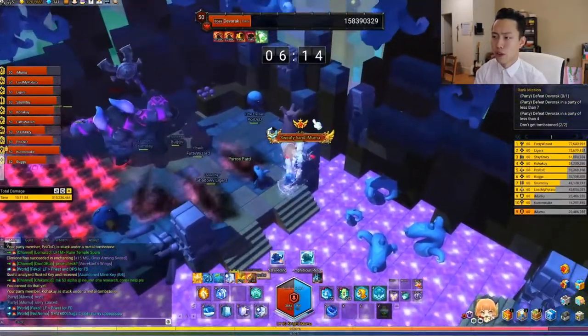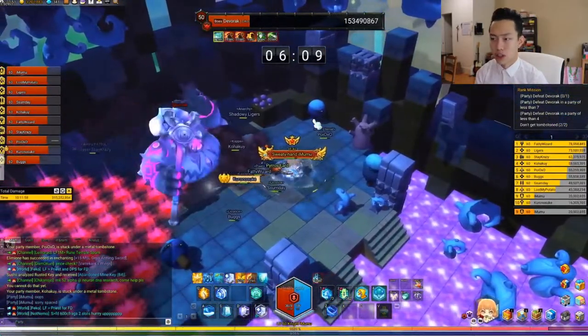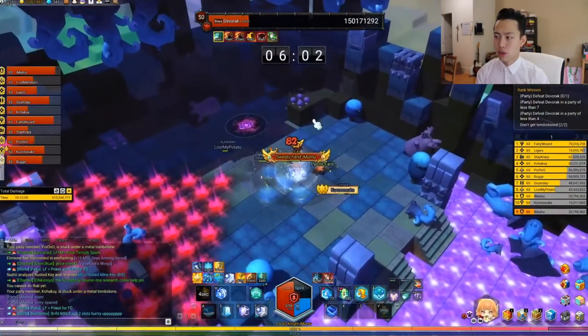You can also use the environment to dodge the ghost like I did there. And this is another sneeze — I hold the shield. Pretty straightforward. Just as long as you recognize the patterns and the wind-ups, that's what is critical.